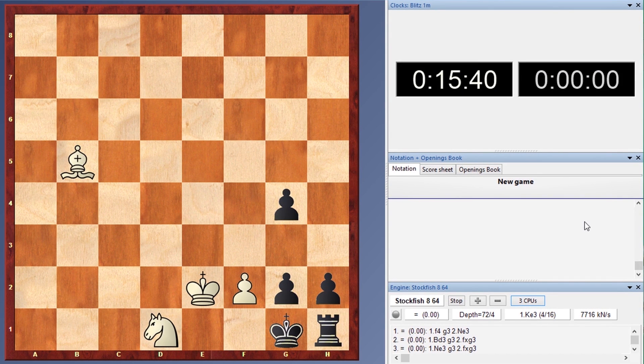Hello chess lovers! As promised, I decided to do a comparison test of my 3 chess engines: Stockfish 8, Komodo 10, and Houdini 5. For testing the engines, I have chosen this puzzle composed by Joan Baetink. White to move and win the game. You can pause the video and try to find the solution.